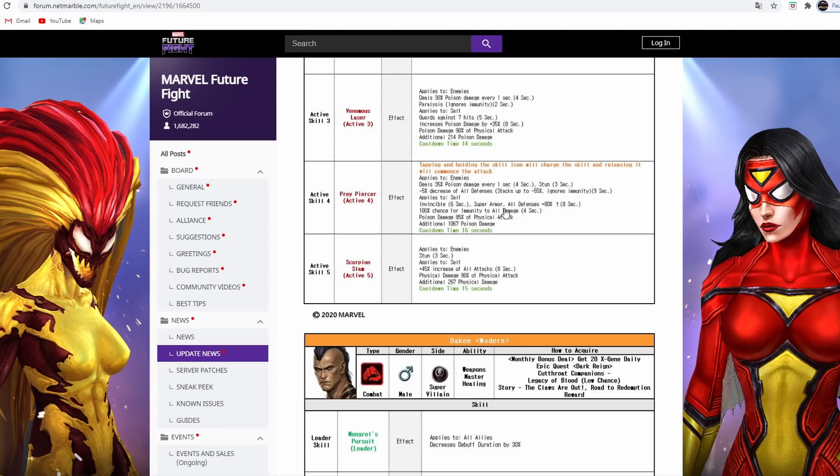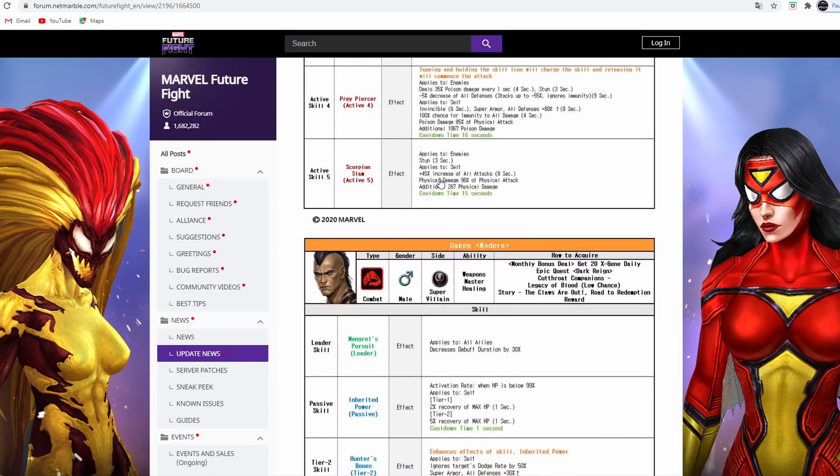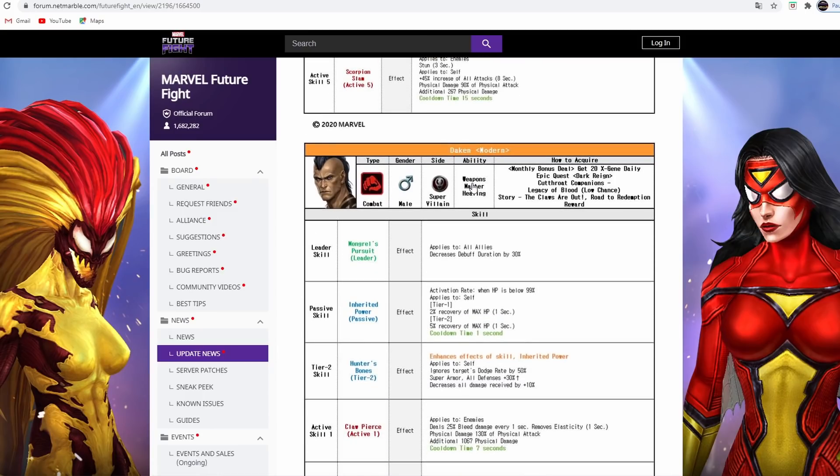Scorpion's sound charge goes up to 55%. He has super armor and invincibility, which is a bit odd since invincibility already gives native super armor. His invincibility lasts eight seconds, and there's a 100% chance for immunity to all damage on that same skill - it might be a typo, but it means he won't be debuffed or guard broken while using that skill. He also has a 45% increase of all attack on his fifth skill.